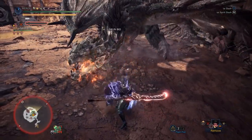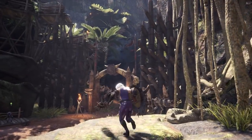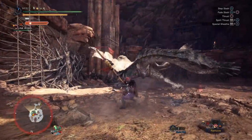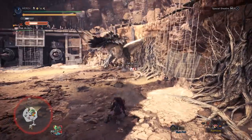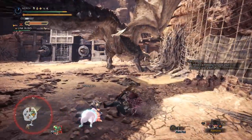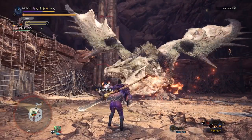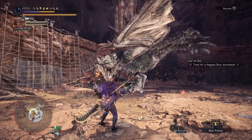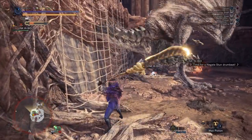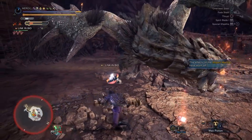Next up is Sword and Shield. This thing literally looks like a caveman club, which fits the shield slam spam playstyle you'll need. The set is identical to the Longsword one. How does it fare against other Sword and Shields? It's hard to give an exact gauge because SNS can be built for raw, element, crit element, or support. Compared to raw-focused options like Shara, Nergi, and Gold Rathian it's in a similar spot to Longsword — Gold Rathian is probably better due to poison procs, but Rajang can still hang. If the monster is weak to thunder and you're building for raw, this could be pretty nice.